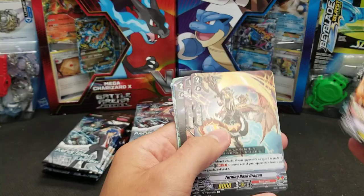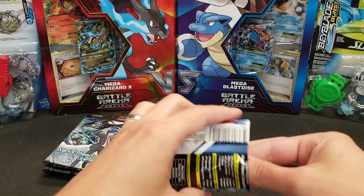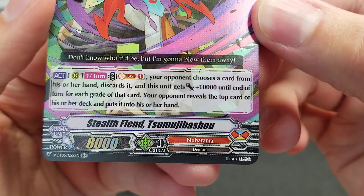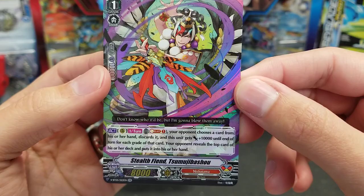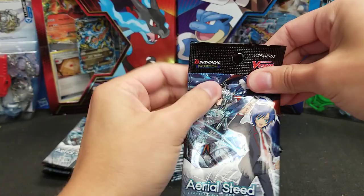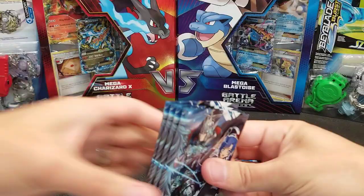A brave wind blows — so a pair of hits in the first two packs of this bundle. Then a pair of regular rares. And in another pack, another Double Rare. Diviner Angel and Stealth Fiend Sumuji Basho — close enough. So we're halfway through the four-pack bundles. We've got four four-pack bundles left, and then we've got these seven packs of prize packs as well.